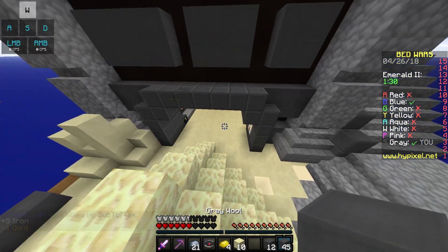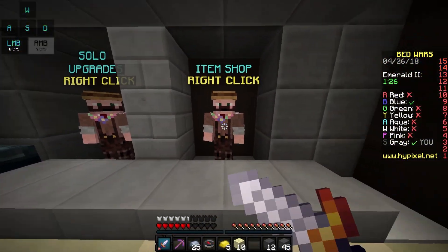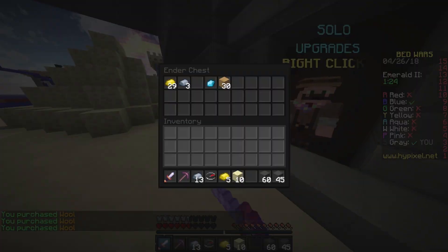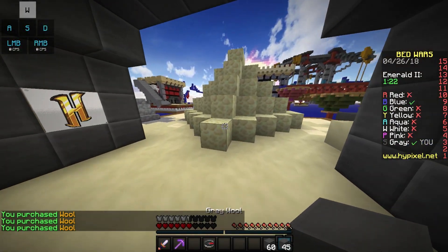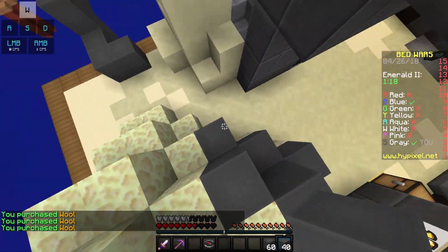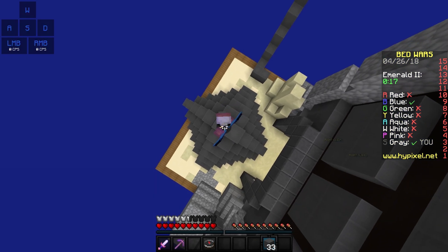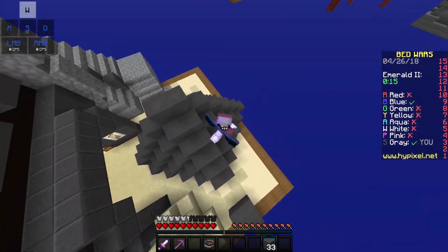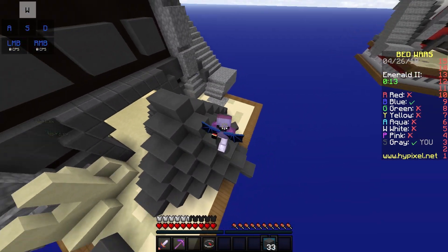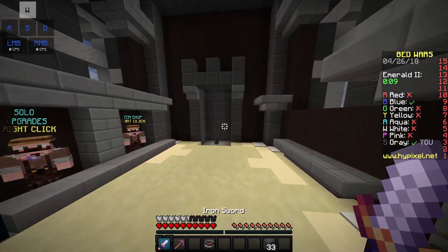This is how the defense looks — it looks awesome. Now on top of that we're gonna add wool, so that's gonna be it, and then the defense will be done. Let me put the wool and I'll be right back. The defense is done and this is how it looks — it's looking really awesome, that's insane. You can also add water on top but I think this is enough.